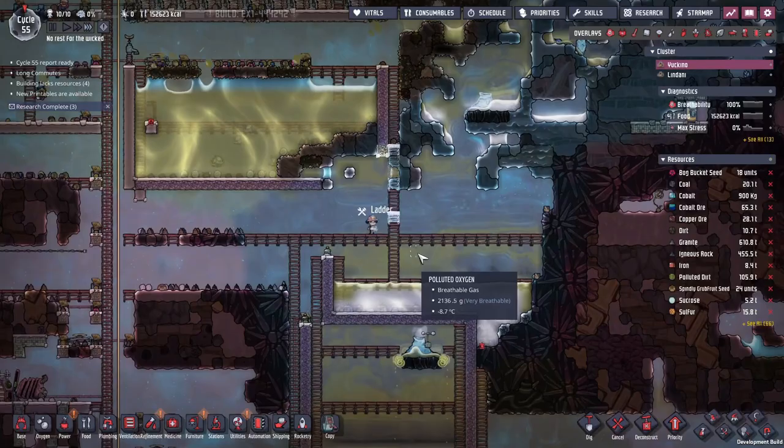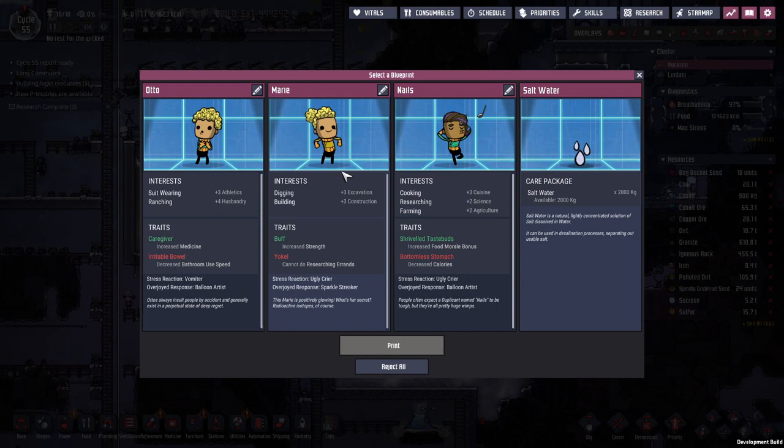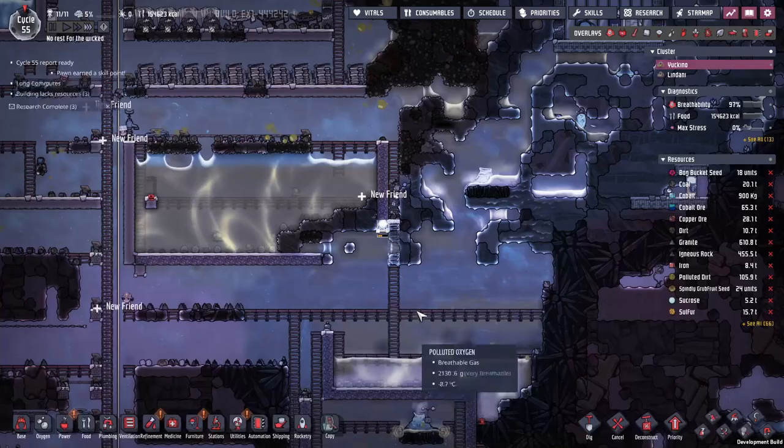While working on the base, new printables are available. I'm looking for a replacement - someone expendable who's good at construction, excavation and digging. We'll send them through the teleporter once they've got a couple of skill points. How about 'Pawn Sacrifice'? Actually, let's shorten that to just Pawn. Pawn, you will hopefully survive when you reach the other side.